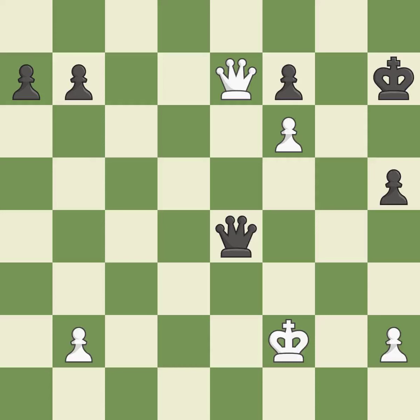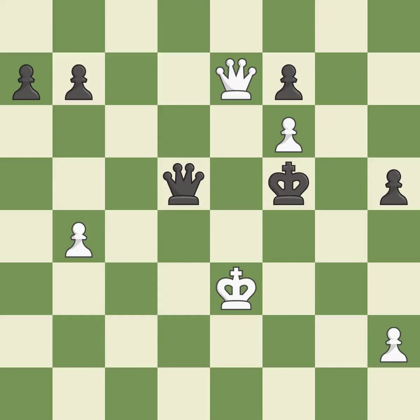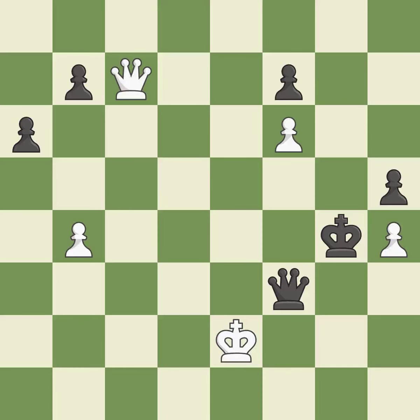This offers an equal trade of pieces. This threatens to force eventual checkmate — it is excellent. This defends the attacked pawn — it is best. That is a logical response — it is quite good. Among the best actions — it is quite good. A solid choice — it is excellent. A very strong play — it is excellent. This avoids the queen's check — it is ideal. This defends the attacked pawn — it is best. This evades the check from the queen — it is excellent.